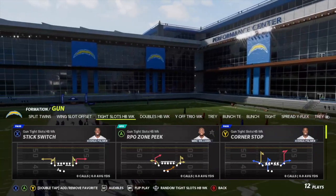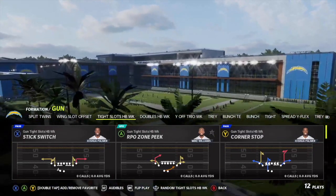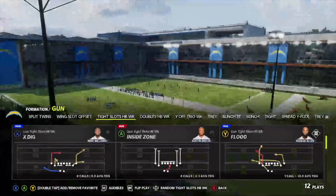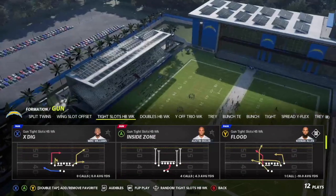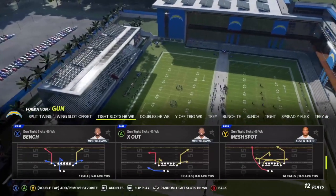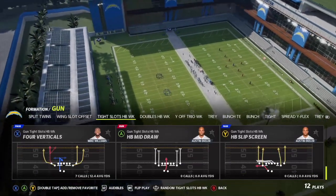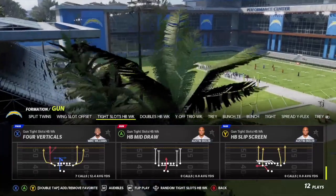The tight slots halfback weak formation has become very popular among the pro community the last few months — especially when you've got route cams or your quarterback has the hot route master ability. It has great plays like flood, inside zone, bench, mesh spot. The standout for us is the four verticals play, which features double wheel routes from those inside slot receiver positions.